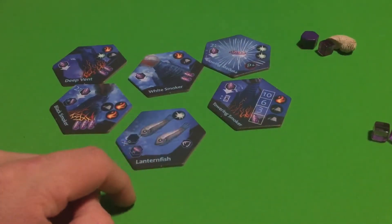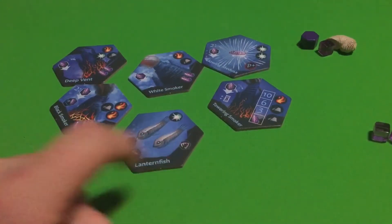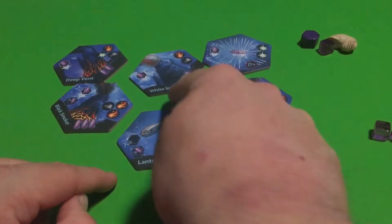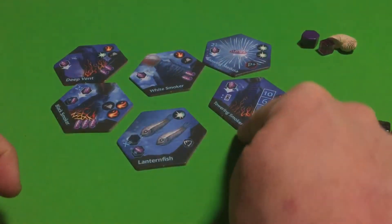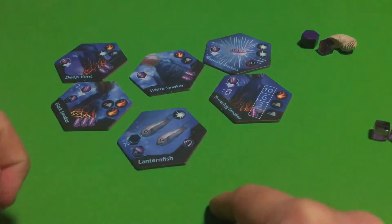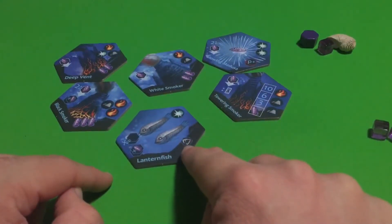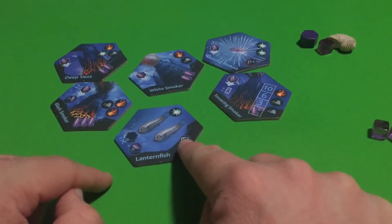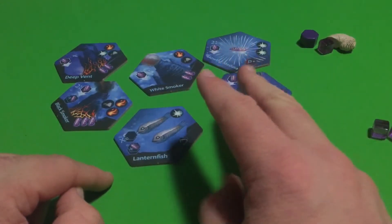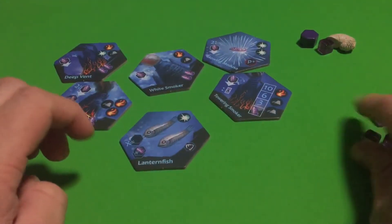First of all, you're going to add one Archaea per predation tag that's adjacent to the Lantern Fish. So this one is going to produce lots of Archaea if you have lots of predators surrounding or adjacent to the Lantern Fish. You're going to get one per predator that is adjacent to the Lantern Fish or that at least has this predatory symbol or predatory tag on it.